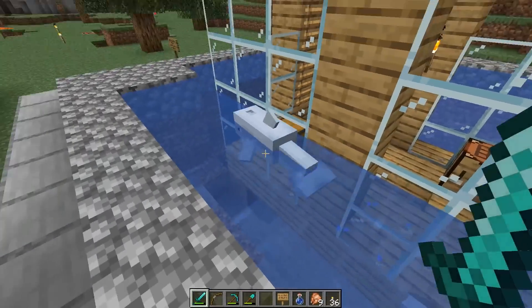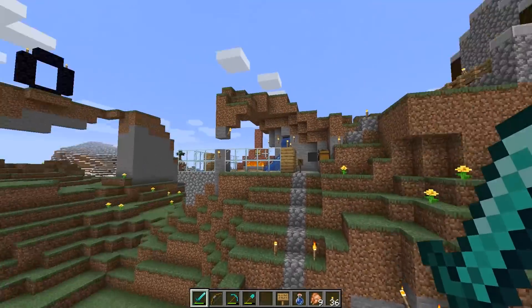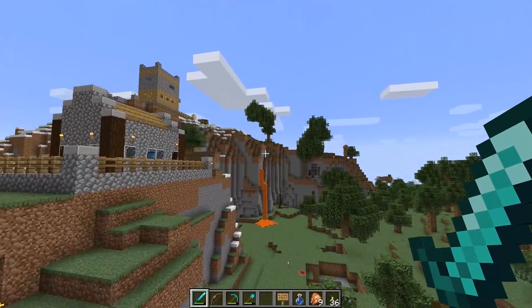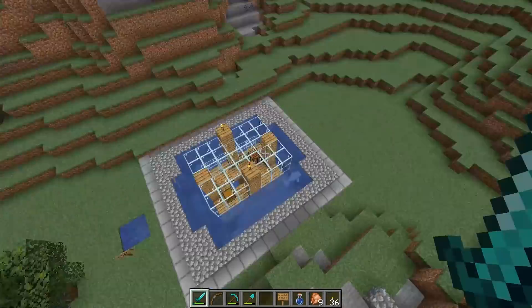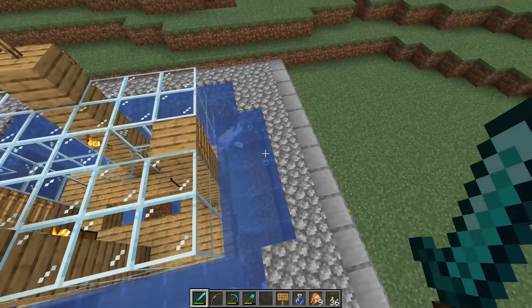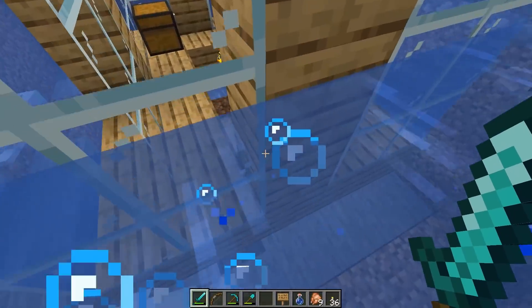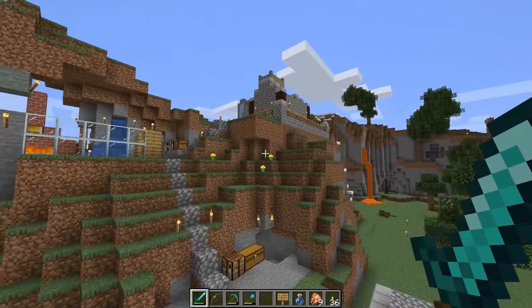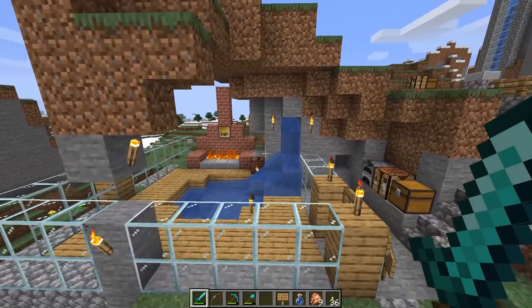Minecraft has changed quite a bit since then — I'm playing with version 1.14 right here, so we'll have all the new stuff that didn't exist back in the day. A lot of the old stuff doesn't even work anymore. For instance, zombies don't drown anymore — they just turn into Drowned. So clearly this trap is not going to work anymore.